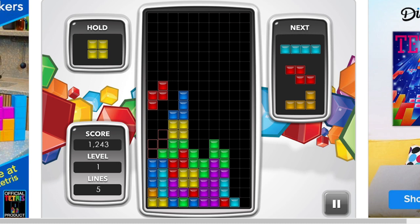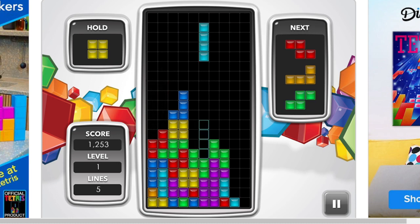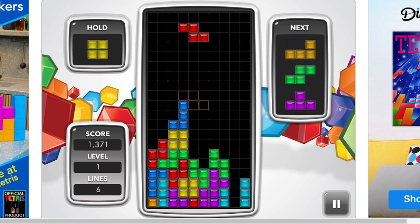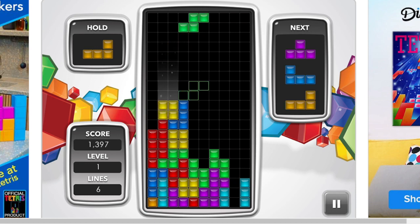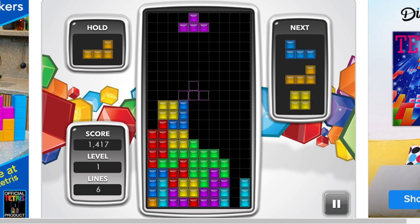Oh God, slip of the old finger there. Now what do I do - I'll get rid of that bottom line I think. Hard drop with the space bar, remember. Easy to get to grips with. You can also control it with the mouse, but I think I'd rather use the keys. Pop that in there and Bob's your uncle - look at that, fits like a glove. That doesn't though, does it?